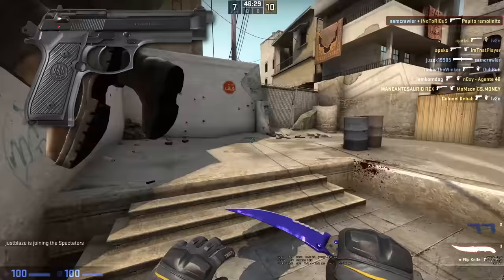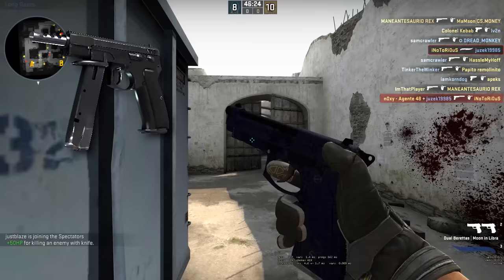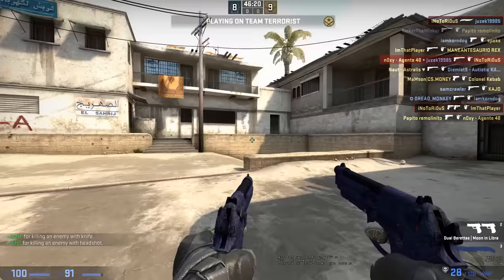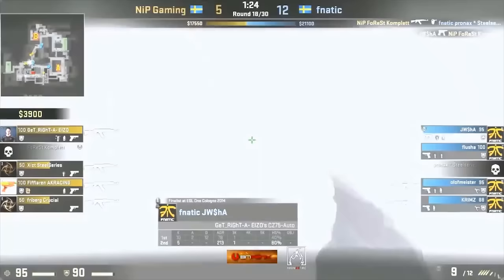First, let's go over some history of the weapon. The Duelies are simply two M9 Berettas held in each hand. The Beretta was going against the CZ-75 for being the new standard sidearm for the US military. Contrary to popular belief, the CZ-75 actually won — as you can see in this clip, just how much superior it is to the M9 Beretta.